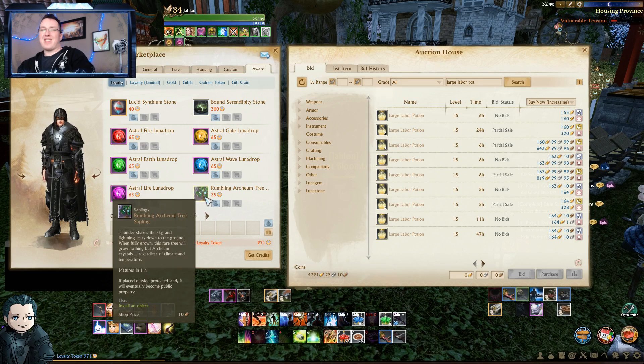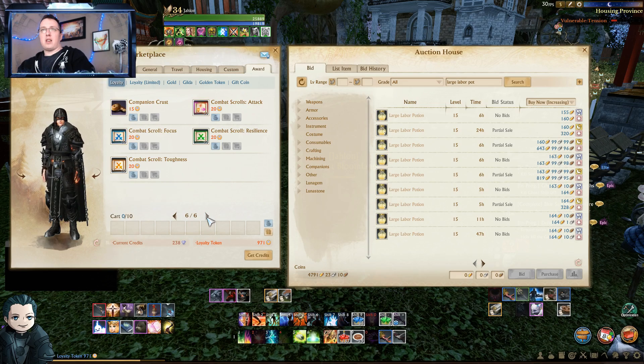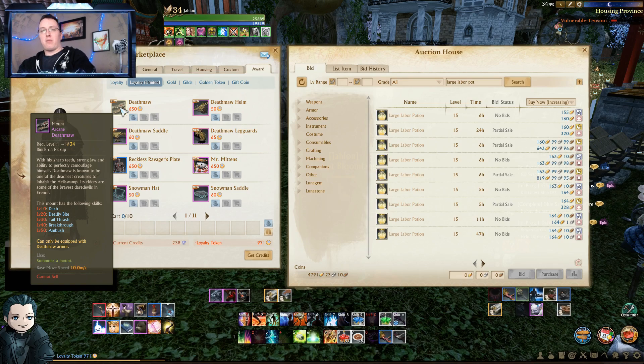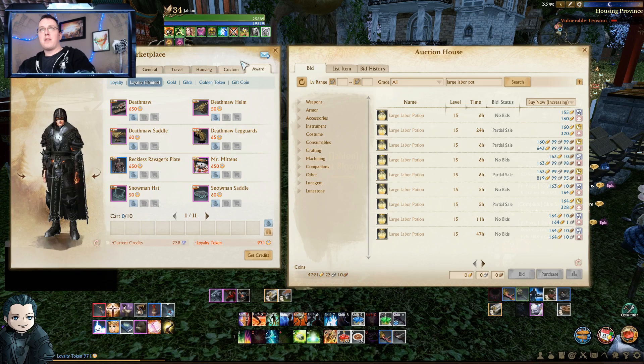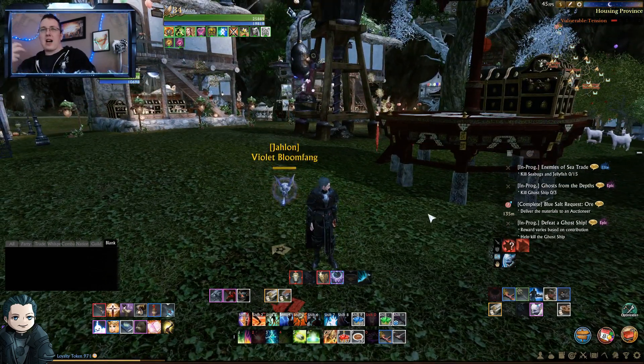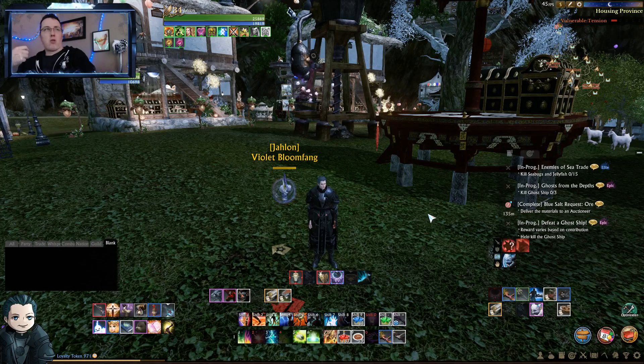You're going to augment your income — you can buy four large labor pots in a month. If you're trying to keep your account patron for free, this is one of the tricks, especially on EU. You can also do synthium stones — make sure you're checking prices. You can also get rumbling Archaeum trees from loyalty. As for mounts, I would not get mounts through loyalty unless you really like the Deathmaw — it's the fastest water mount we've seen. Beyond that, get your older legacy mounts through mana storm crystals.